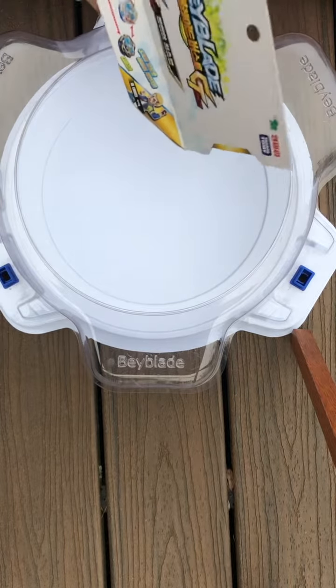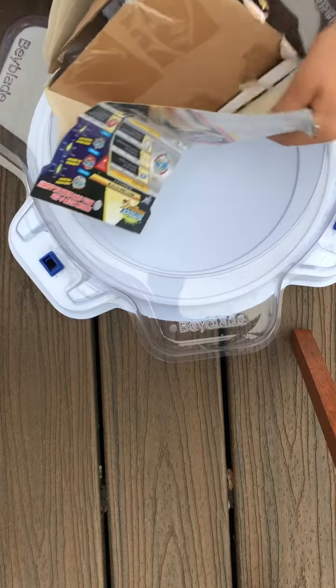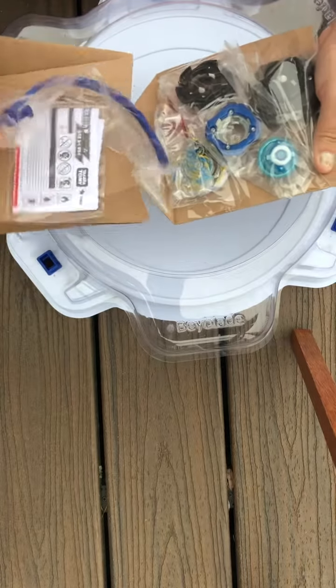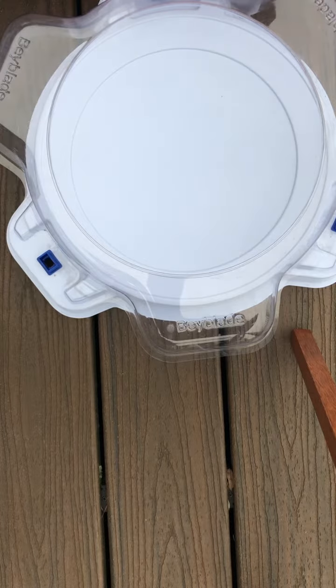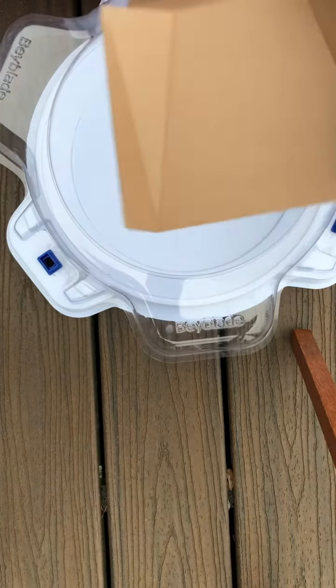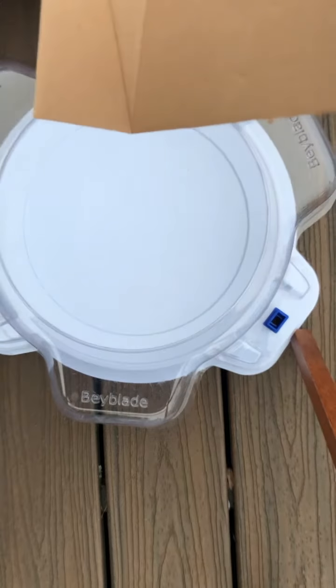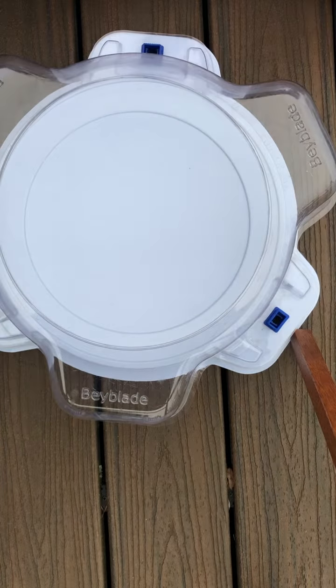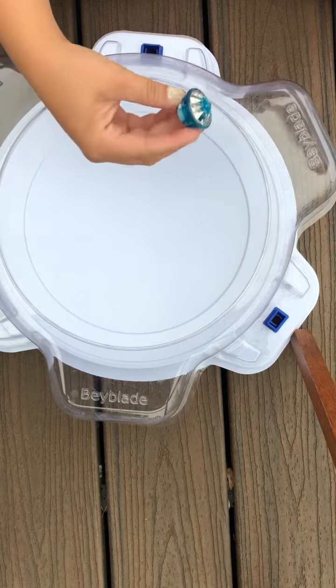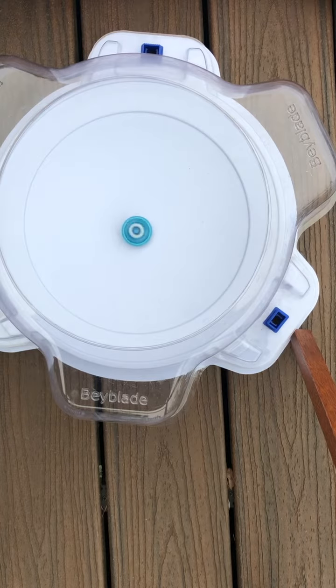I'm gonna unbox Ace Grande and Rock Dragon first. The combo is Ace Grant, Ace Dragon, Sting Charge — this is a big box. Here's the launcher, here are the stickers. I'm gonna be smart about this and use scissors because I'm outside recording this. There's Charge — it's got metal on it.